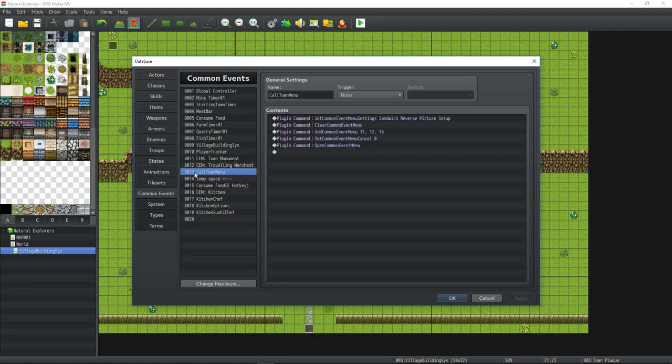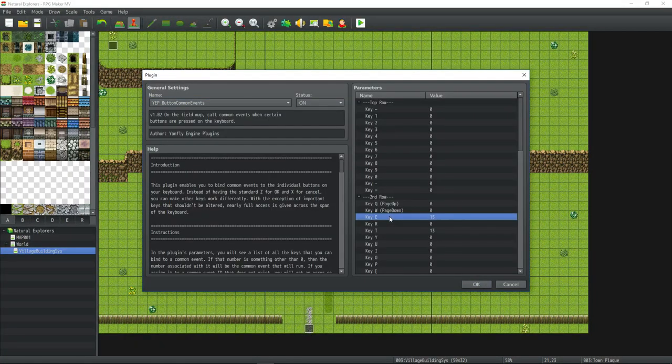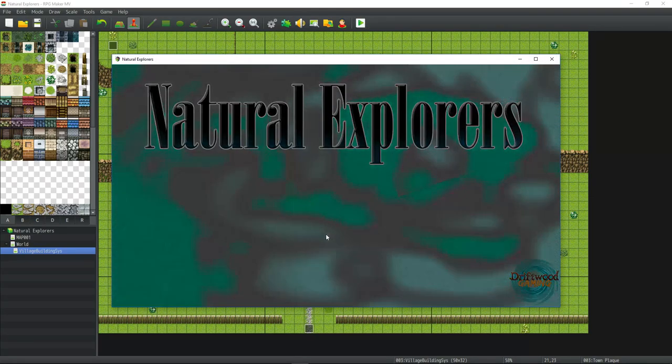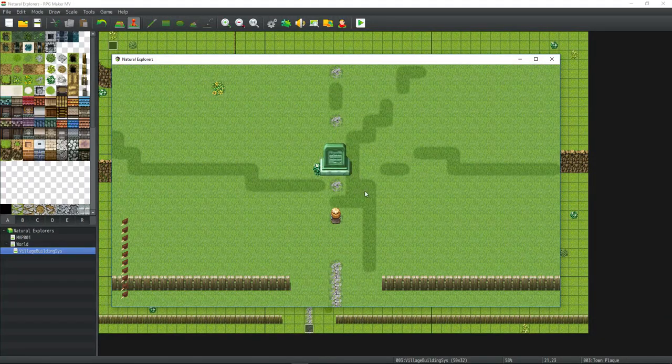I'm using plugin commands to call the common event menu and have bound hotkeys using Yanfly's Button Common Events plugin: pressing E calls common event 15 (eat food) and pressing T opens the town menu (common event 13). I now need to go into the game and change monument E to monument C in the map because I think it looks better.